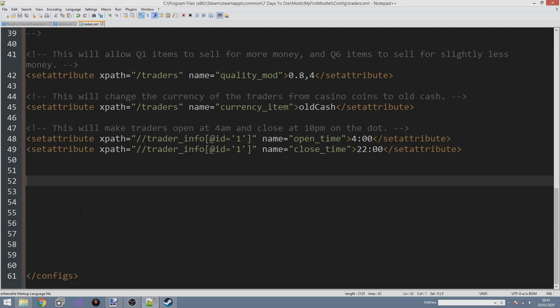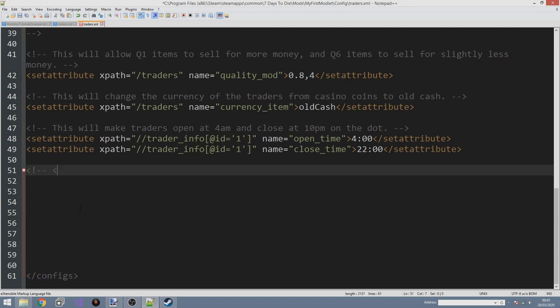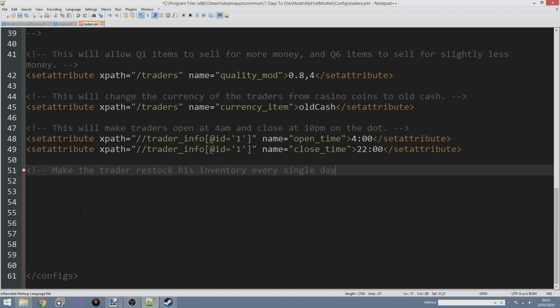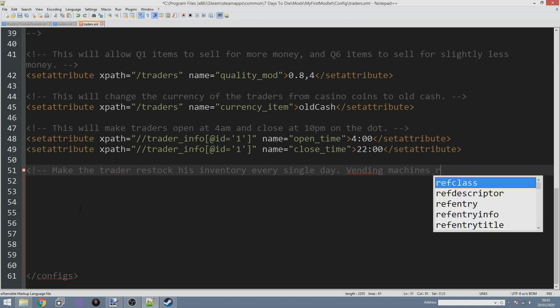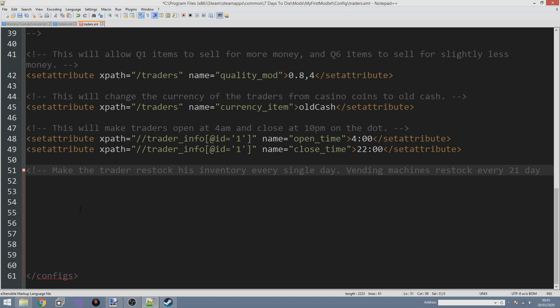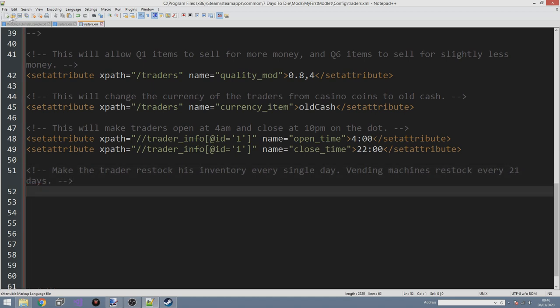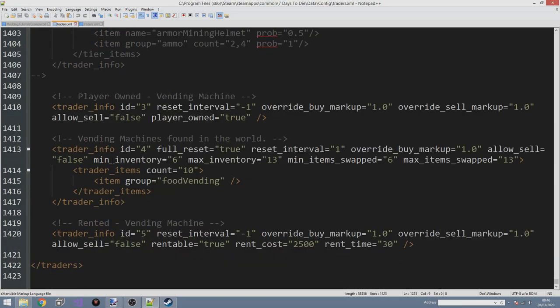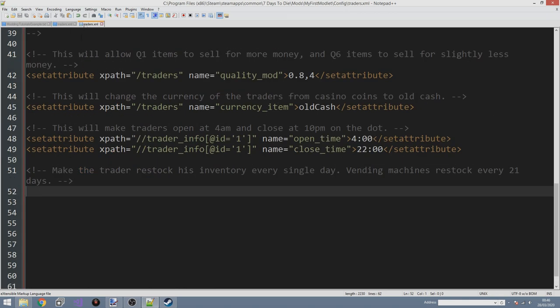The first thing we're going to do is make the trader restock his inventory every single day, and vending machines restock every 21 days, because it seems kind of weird that vending machines would just restock. So we're going to adjust both the traders and the vending machines. For the main trader remember we want id equals one, and for the vending machine the id equals four, so we're going to use some very similar XPath to make this work.